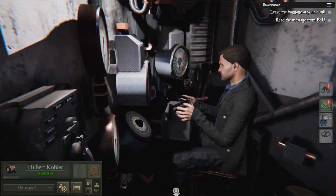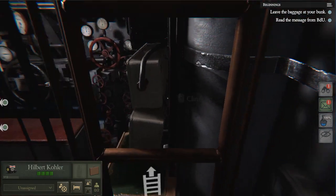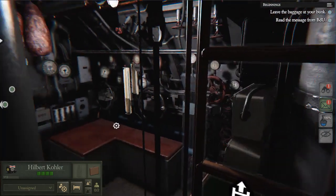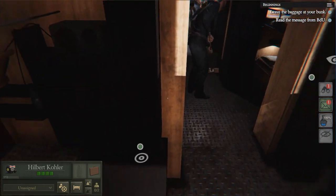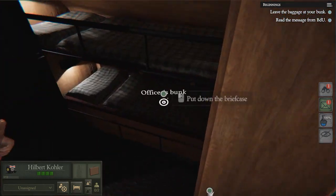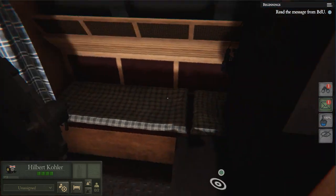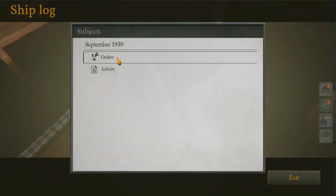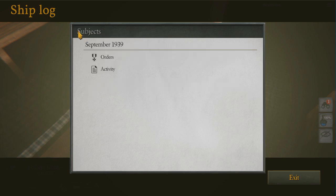Someone trying to come out - this is the periscope observation room. These little green circles tell us where we need to go and what we need to focus on. There's our bunk - we can put down our briefcase. And now we can come and read our orders. There we go - before noon, September 1st, vessel Falcon. We basically need to go and get their prototype radar without being detected.